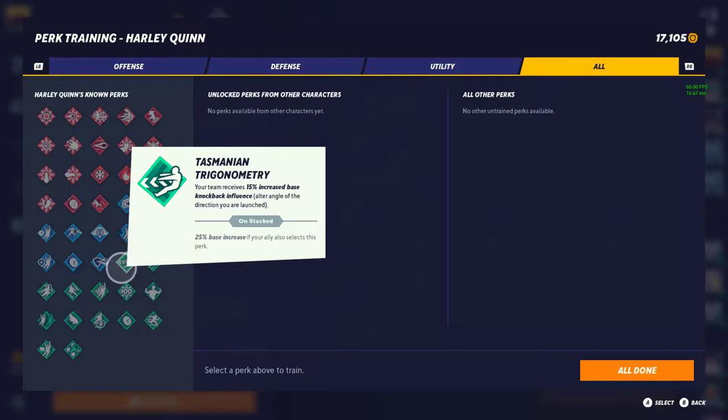Now on to utility perks. Trigonometry — 15% increased base knockback influence, altering the angle of direction you are launched. I want to give this a tier 1. A lot of people might give this tier 2, but I give it tier 1 for the fact that you have more influence on your DI in this game, which is huge — meaning you can live even at higher damage percentages, especially on characters with crazy knockback like Taz.